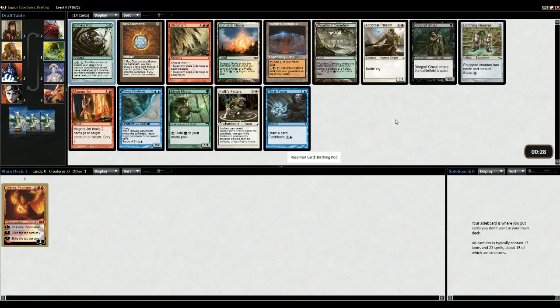Then I obviously want a mystic as well. Hope that it wheels - it's the only green card, so very unlikely. Maybe I just take the Magma Jet. Yeah, okay.